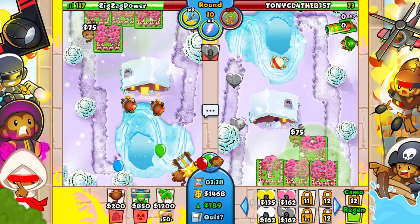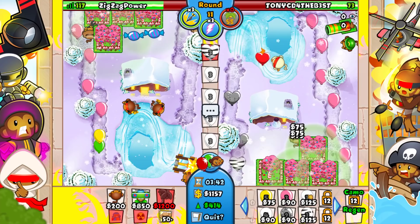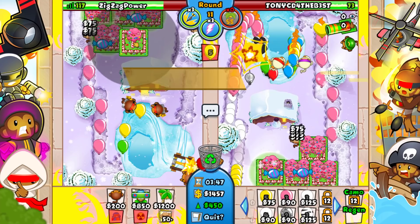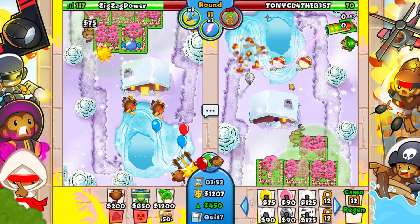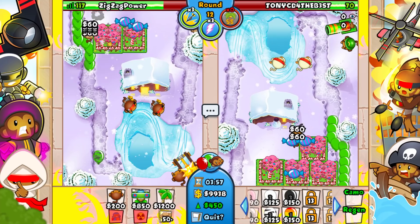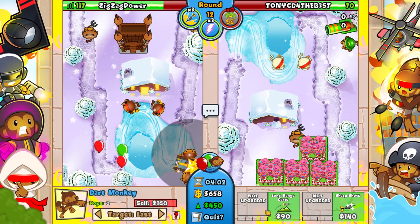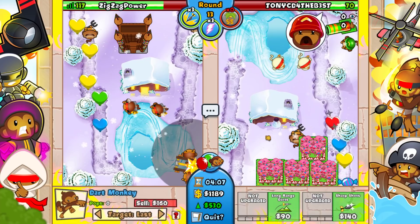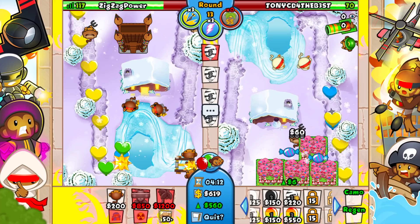I'm going to set up a big round 11 rush hopefully if I can get away with it. He's probably just going to end up using a lightning here — that's fine. My eco is looking solid. Is this his third lightning or second? Round 12 BIA up — let's go! I think he's surprised. I don't really want to send him anything yet — actually maybe let's send him a big amount of things.